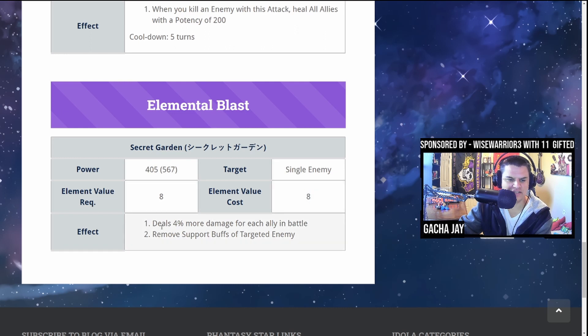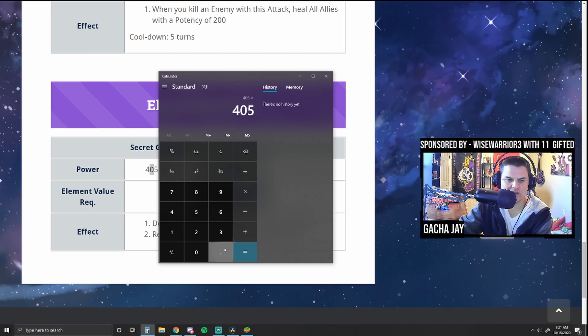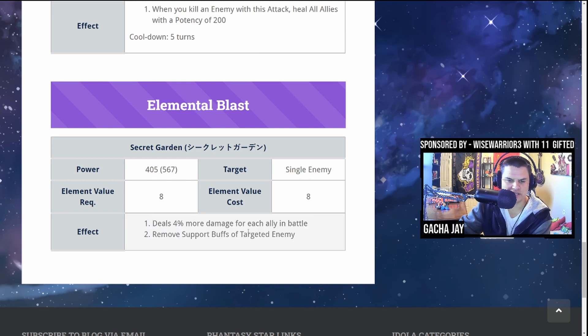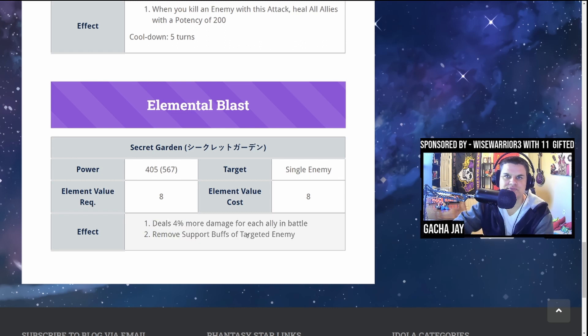The elemental blast drains elemental value and deals four percent more damage for each ally in battle, so you can technically get up to an additional 16 percent. Quick calculator check: that's an extra 64.8 percent of base attack as extra damage. It also removes support buffs on the targeted enemy — very strong, especially in Idola situations. You could remove things like taunts or defense downs. This is really, really strong.